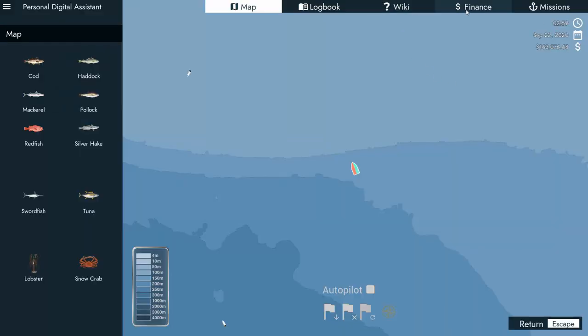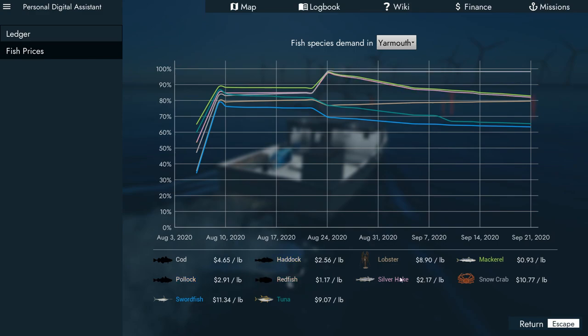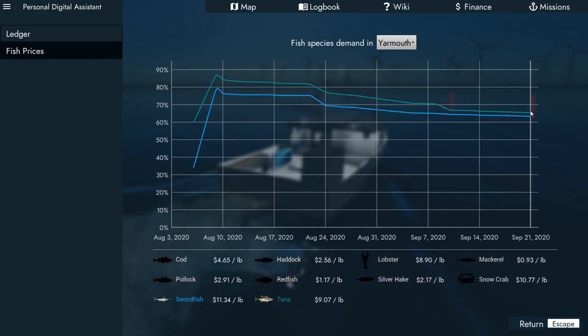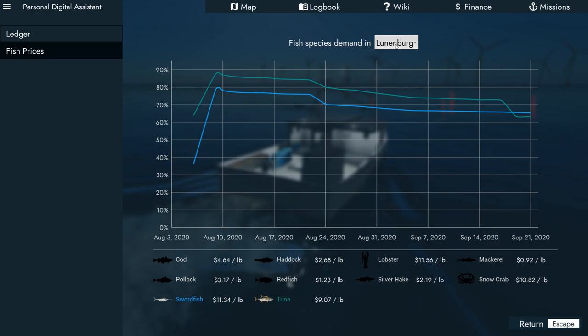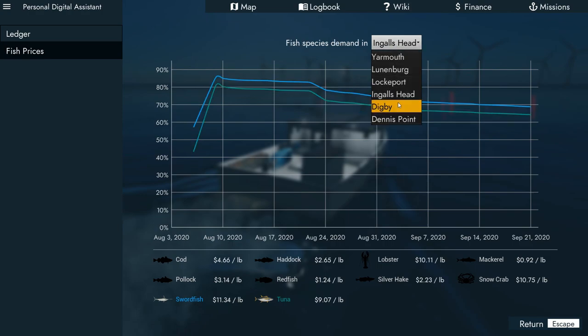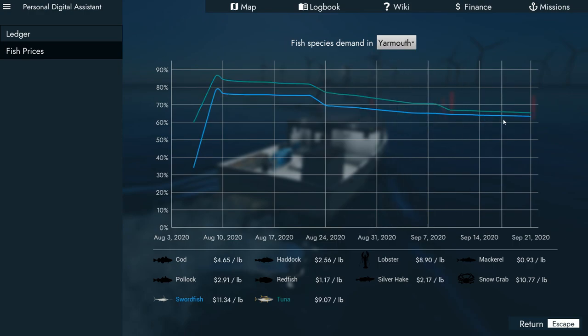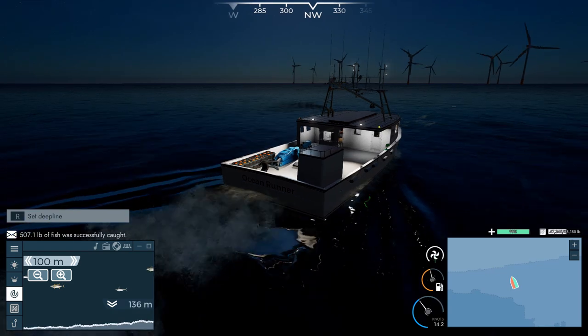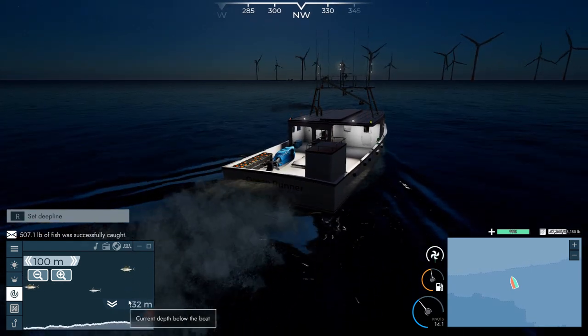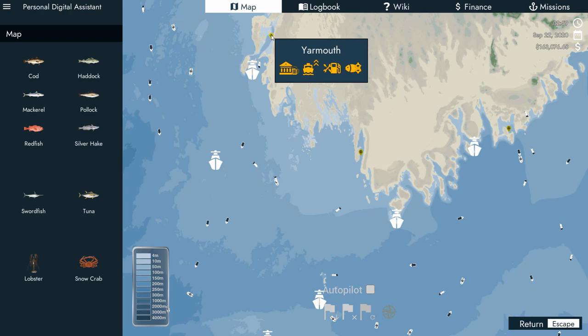I may be done with deep lining because while traveling around the map I looked at fish prices — they're way down for swordfish and tuna. There's Yarmouth: between 70 and 60 cents. Lockport — the tuna price is a little better there. Ingles Head. Digby — both fish are about the same price. Dennis Point is way down so I don't want to go there. I'll just go to Yarmouth. That's what I'm gonna do — try to set by the sonar. It could be way wrong, but let's try.